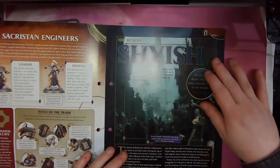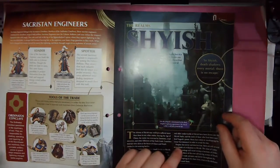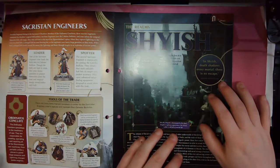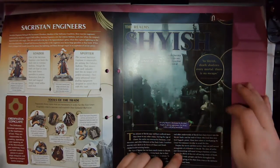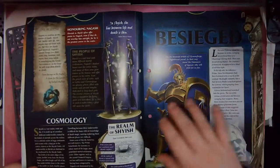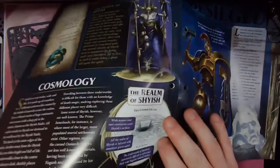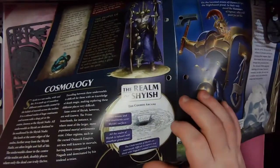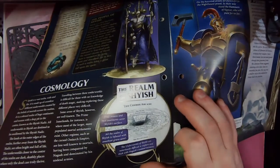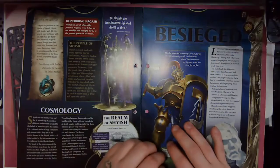We've then got the realms of Shaiish. Not all of Shaiish is dominated by the dead despite its gloomy appearance — the city of Lethis is still full of mortal life. So although it's a realm of death, we do get cities with people living in it, which is interesting for background. Wide oceans and vast continents cover Shaiish's surface. All of the realm of Shaiish is infused with amethyst gravesand. The underworlds of Shaiish are notoriously difficult to explore and thick with Nagash's undead minions — so primarily undead, but with some living there too.